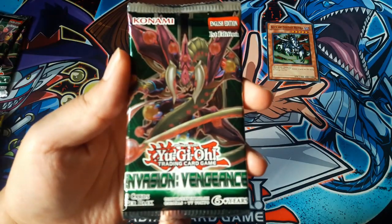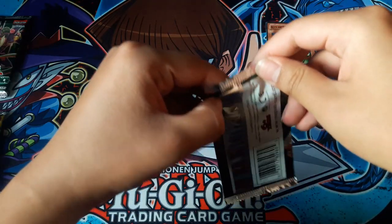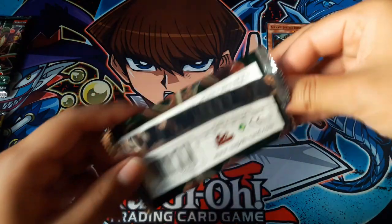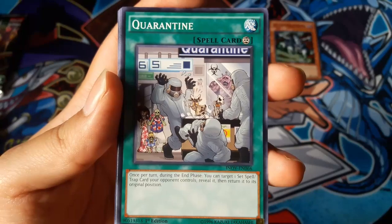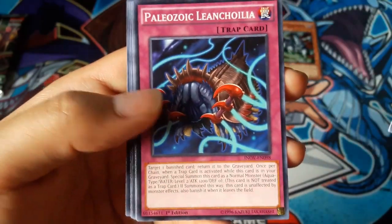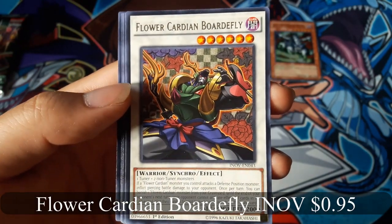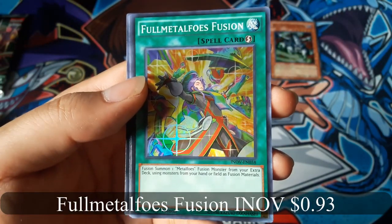One of the three packs that I got was the Invasion Vengeance, so I'm gonna open up those first. Also, I forgot to mention, but you are guaranteed holos in these. Flower Cardenian Boardfly for a rare, and Full Metal Foes Fusion for a super rare.